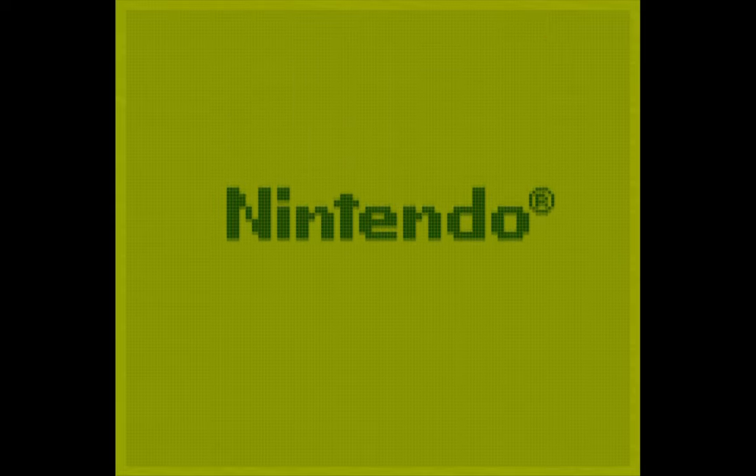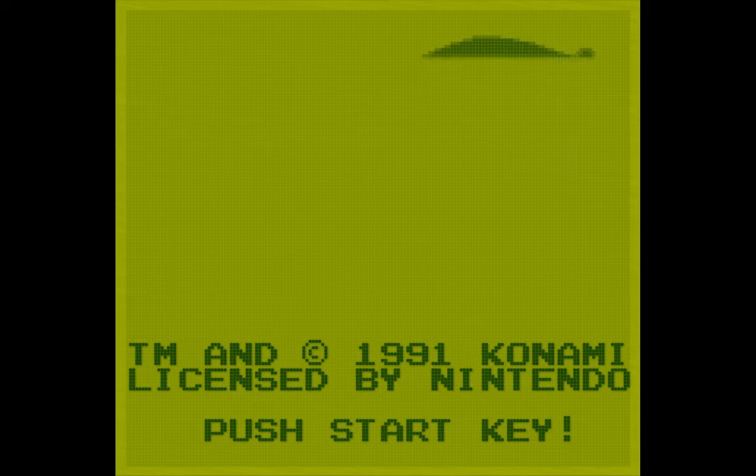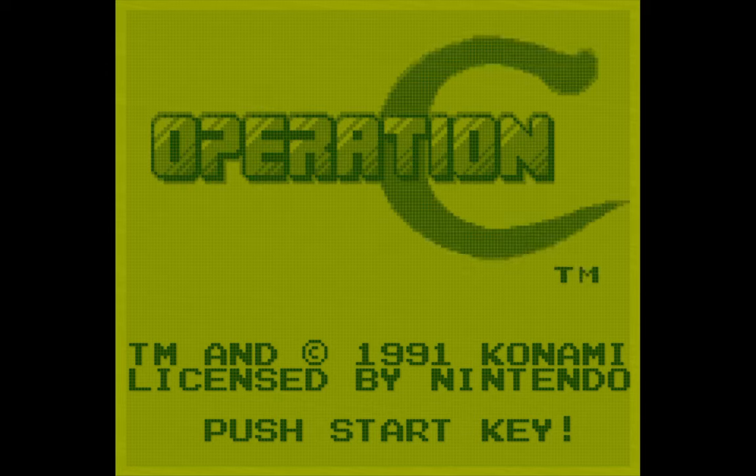Let's see if we can do the Konami code for Operation C. I'm going to wait till the title screen animation finishes — this takes a lot longer than I thought it did. Wait for the animation to finish and then: up up down down left right left right B A B A start.